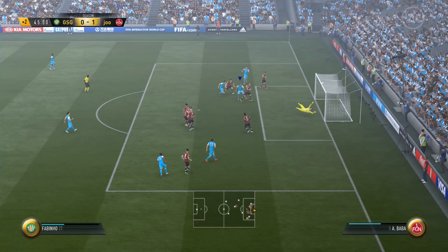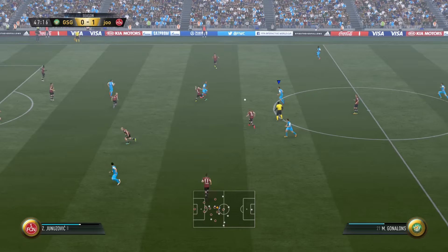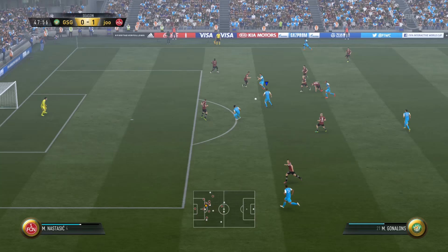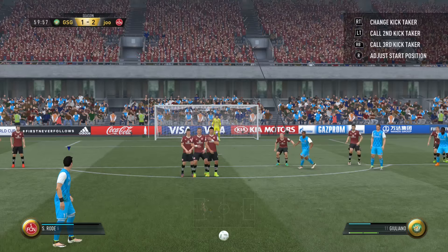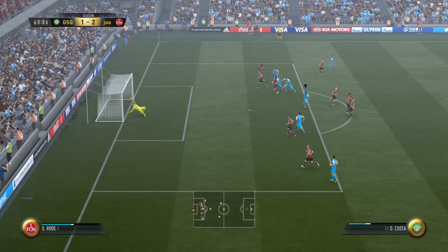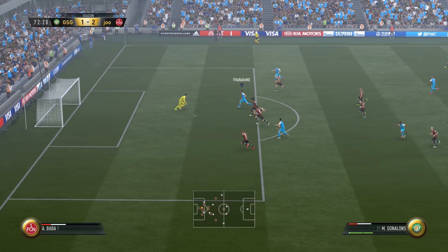We kept creating chances but couldn't put the ball into the back of the net — we even hit the crossbar. Going into the second half with some good pass-and-move play, pretty much everyone getting on the ball with first-time passes, we find an open Giuliano who scores and brings us level. But my opponent's second chance of the match was another goal, going 2-1 right after I had scored. We hit the crossbar yet again — Di Maria turns his defender, takes the shot, hits the post and the rebound is saved.